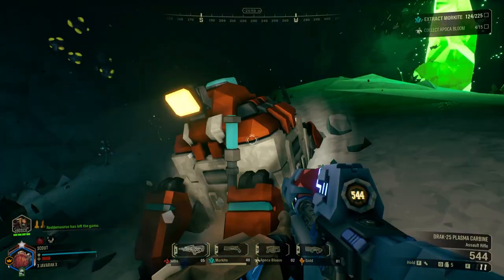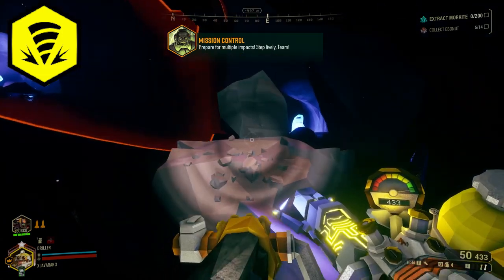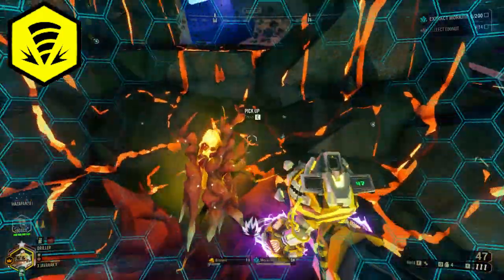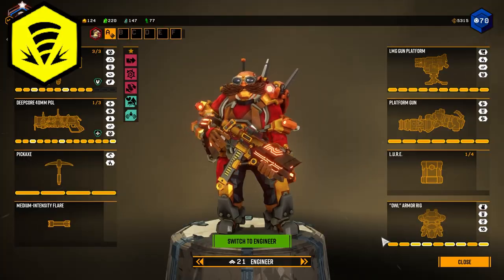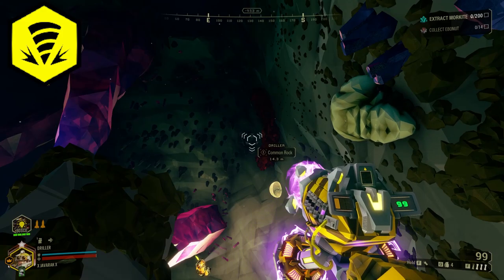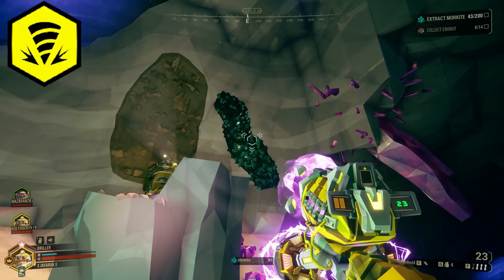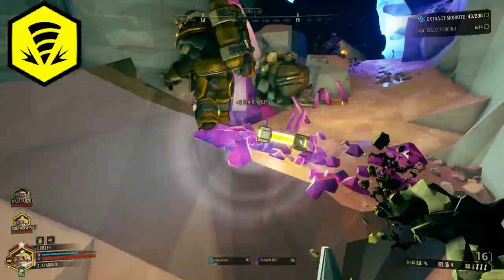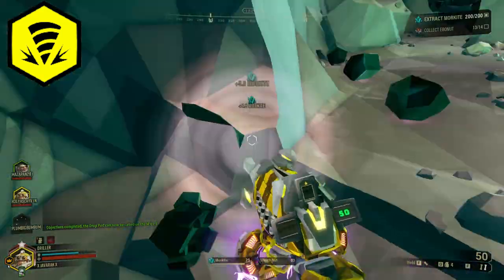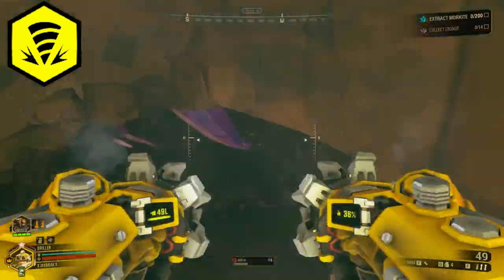The Driller has some very interesting utility on this type of mission. I want to clarify something: I did not give the EPC nearly enough credit in my video covering the Driller. The Driller is unfortunately the class I have the least experience with — I am but a humble engineer main and did not truly understand the power of the Driller's legendary EPC and its thin containment field upgrade. This upgrade allows you to fire a charged shot, then immediately fire a normal shot at the charged shot to cause it to explode, creating an explosion that removes any terrain in the blast radius and causes any resources caught in the explosion to fall to the ground. This means you can mine minerals from a distance and in high volume, which can make short work of the Morkite deposits. Outside of that, the Driller can also use his satchel charges to do a similar effect, and his drills can help the team get through the cavern system quickly and easily.